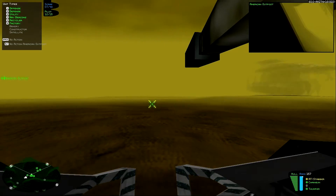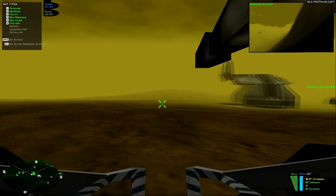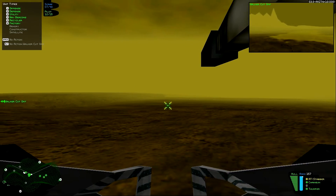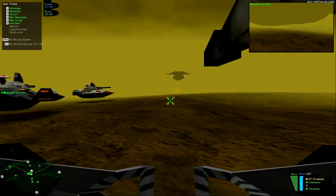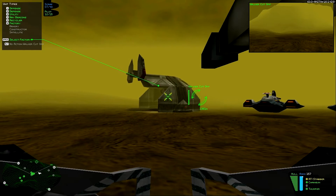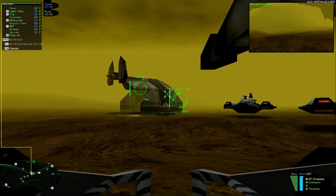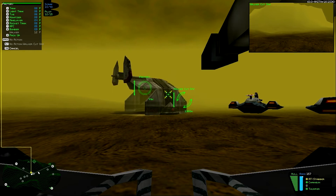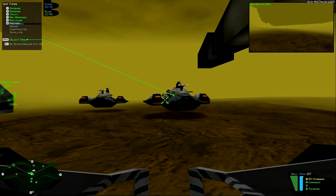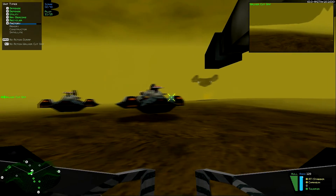You might recall from the briefing that we're actually expecting to be attacked by the American forces. They're going to be bringing their whole setup down here, including their recycler, for some reason. As a result, we're going to kill them. Now, there are three paths they can take: the upper pass, the lower pass, or the middle pass. However, they all have a choke point at the starting point that we're going to block with a walker once they've passed it. Depending on where they come from, we're going to set up our forces, ambush them, and take them out.